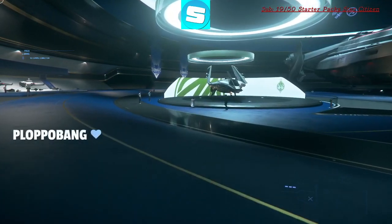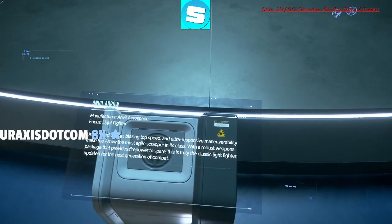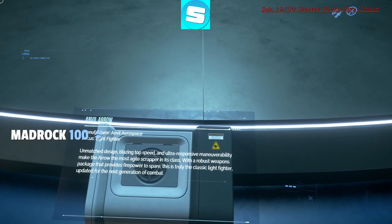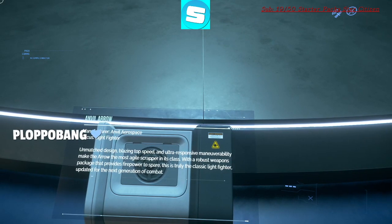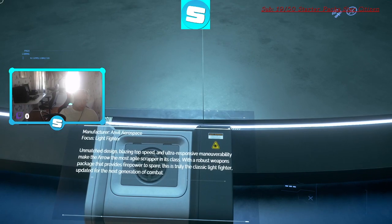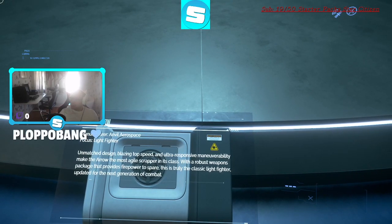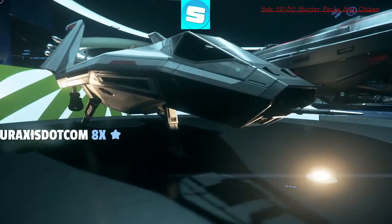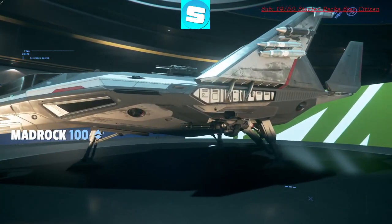Let's check out this one first and see what it actually is. That's the Anvil Arrow. So, unmatched design, blazing top speed and ultra-responsive maneuverability make the Arrow the most agile scraper in its class. With a robust weapons package that provides firepower. Looked kind of cool from the outside, to be honest.